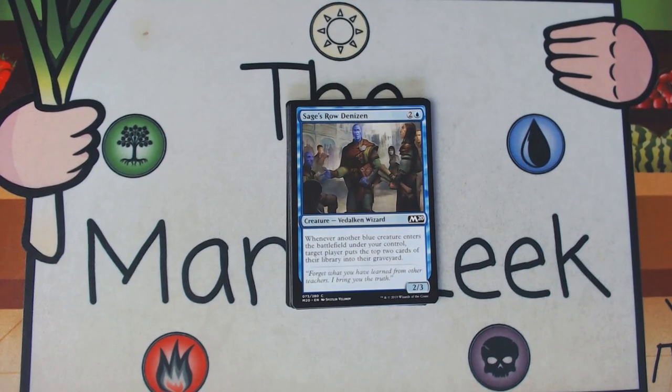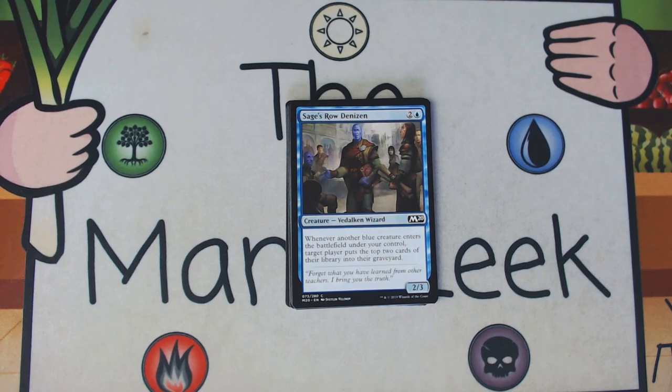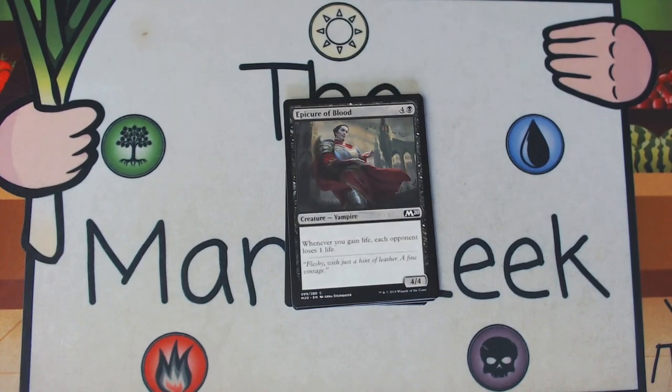Sage's Row Denizen is two and a blue for a creature — Vedalken wizard, a 2/3. Whenever another blue creature enters the battlefield under your control, target player puts the top two cards of their library into their graveyard. This card is fine if you can go deep on it, which you can on Arena because the bots don't pick it — goes around pick eight or pick nine on average. But in the real world you're probably not going to go off with it, and two cards at a time inconsistently is not a clock. You will die to your opponent punching you in the face before you successfully mill them out. It is a filler creature though — I'll still play it if I need a 23rd creature, but it's not a first pick.